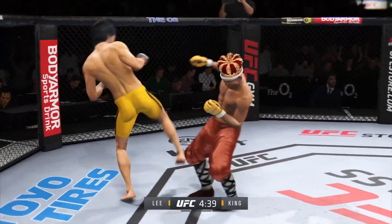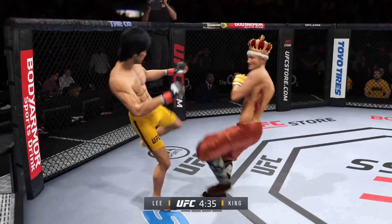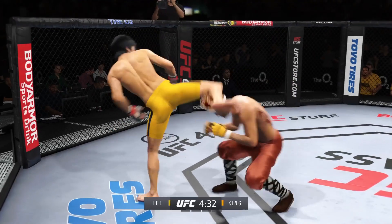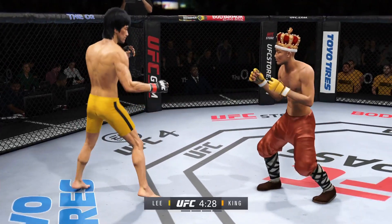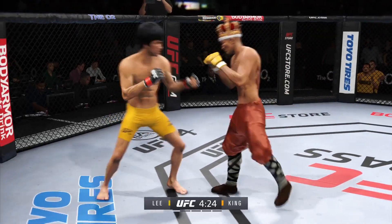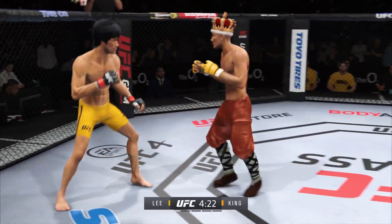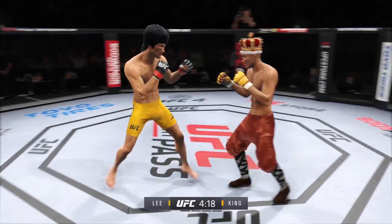Perhaps a sign of things to come as he lands a kick there. Nice kick landed by this gentleman. Big shot lands — edge of your seat action as expected so far. We talked about that reach advantage as you see him land the straight punch there. Great job using his length in that situation.